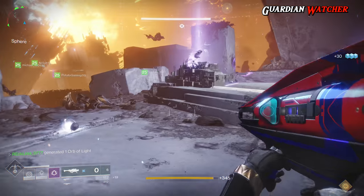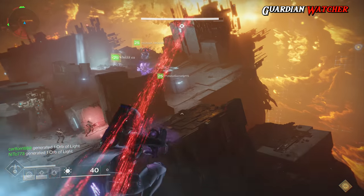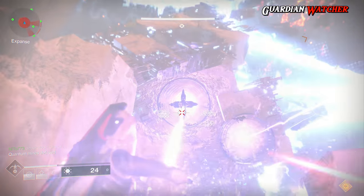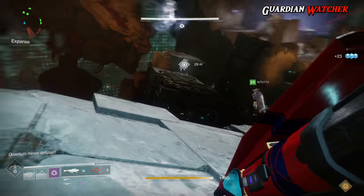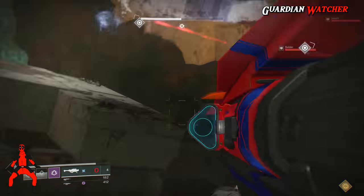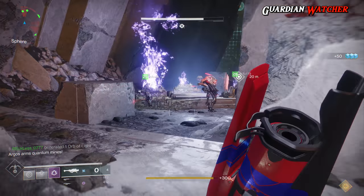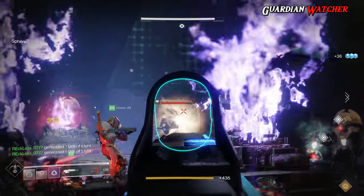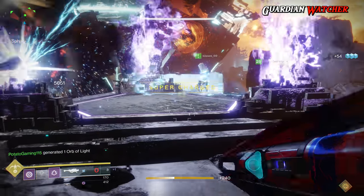Now for general changes in Destiny 2. For the Prometheus Lens — which was nerfed to the ground about a month ago — the Flame Refraction perk now generates ammo instead of pulling from reserves, and Bungie increased its base damage. Hopefully it's now playable without being overpowered again. Bungie also fixed an issue where new characters created after the release of Curse of Osiris were not receiving the Flashpoint milestone. Players in social spaces will now get a notification when the Postmaster is full. Multiple Heroic Strike completions now have a greater chance of rewarding exotics. Challenges are now available during Adventures on Mercury, and Bungie fixed an issue where Curse of Osiris strikes were not granting Clan Engrams when featured as the Nightfall.